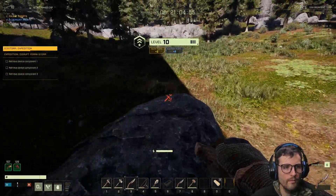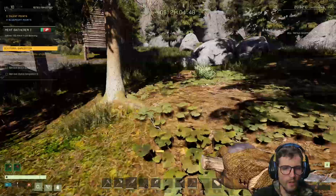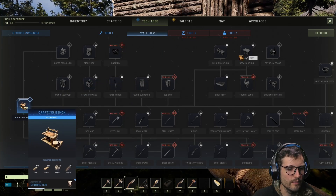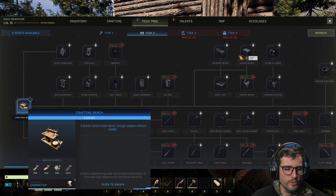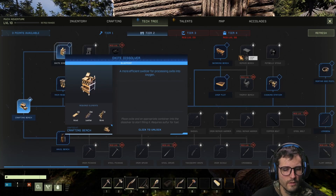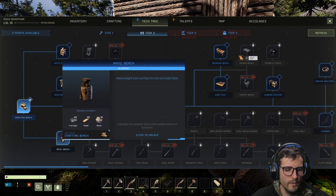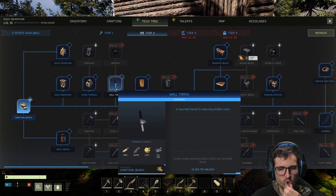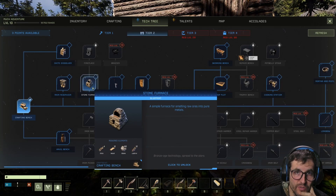Just hit level 10! Now we're talking — we've got four blueprint points, two talent points. We unlocked a new tier of the crafting world! We got a crafting bench — a sturdy construction bench, though useless without shelter. Oxide dissolver, a more efficient oxidizer. Rain reservoir — that's pretty cool to have. Anvil bench to start making some iron tools. Wall torch — that's crucial! I need iron ingots though. Simple furnace for smelting raw ore into pure metals — I think that's what I need.